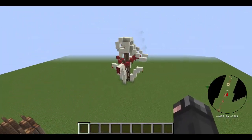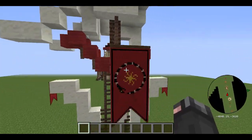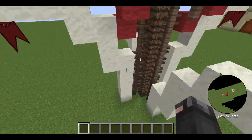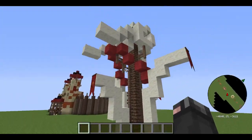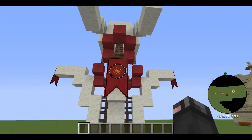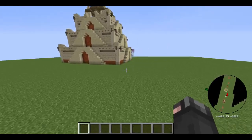Over here we have a cool-looking structure called the Gulfing Totem, which spawns in the middle of the Gulfing villages as almost a centerpiece. Very cool-looking and definitely really different, with bone blocks, red wool, their beautiful banners, and palm wood as the type of wood they use.